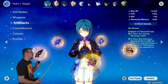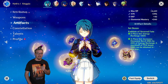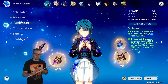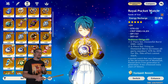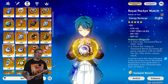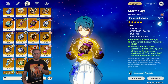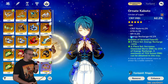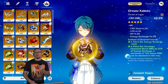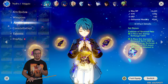You can do Attack, Energy Recharge, or Elemental Mastery if he is in a Vaporize team causing Vaporize reactions himself. Normally you would want Energy Recharge, especially once you get up to Emblem of Severed Fates — you really want Energy Recharge because of how Emblem works. For your Goblet you want Hydro damage bonus, and for your Circlet you want Crit Rate or Crit Damage — whichever you need more of.